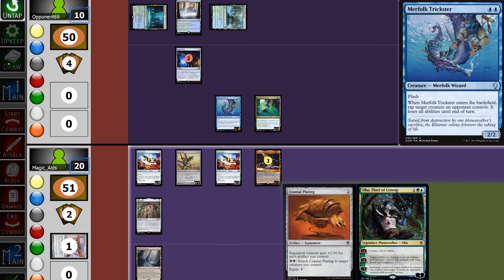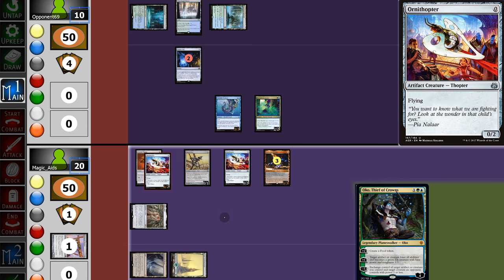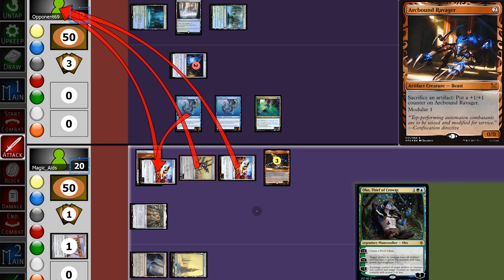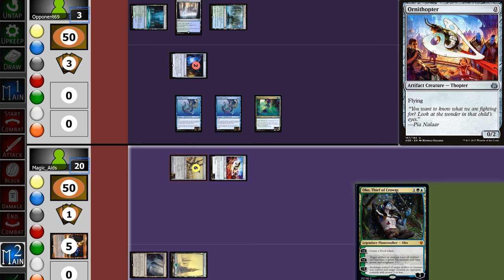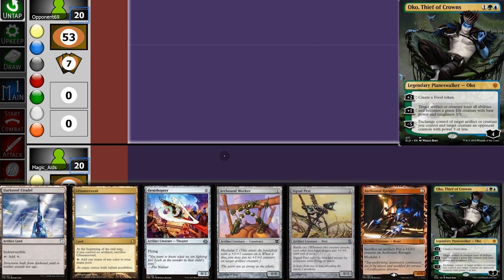Opponent plays a Mistbinder and passes back. We pull a land, play the Plating, and attach it to Ornithopter. We attack and opponent Vials in Trickster targeting the Ornithopter, so it loses flying. In response, we sacrifice three permanents to the Ravager making it a 6/6, then risk it and put counters on Signal Pest. Opponent takes 7 down to 3, then Vials in the Adept and concedes.